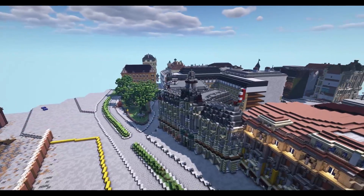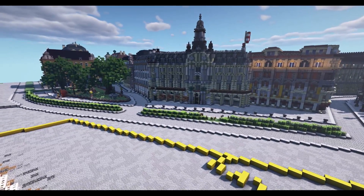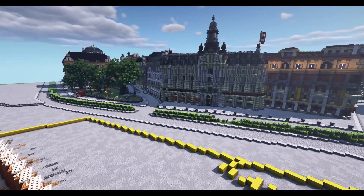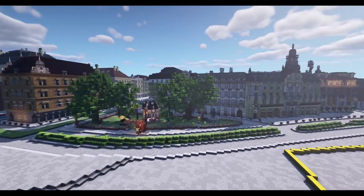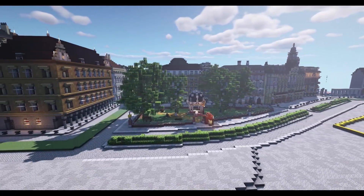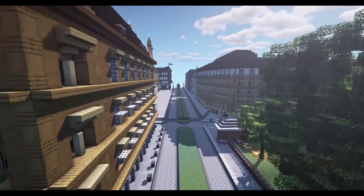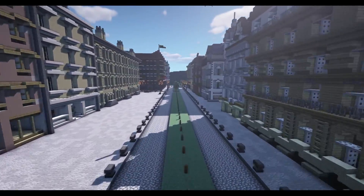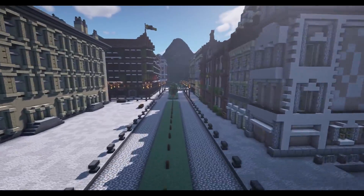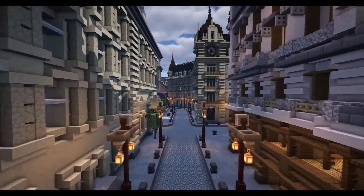We've got another one over here — these diagonals I know have been built by Laurie, because he does diagonals everywhere. We'll look at his town of Churchill in a moment. Offenburg is a community town, so if you apply to become a builder, this is where you can start if you don't feel like starting your own town just yet. Come join our Discord to find out how you can join the server itself and do all of those fun bits.